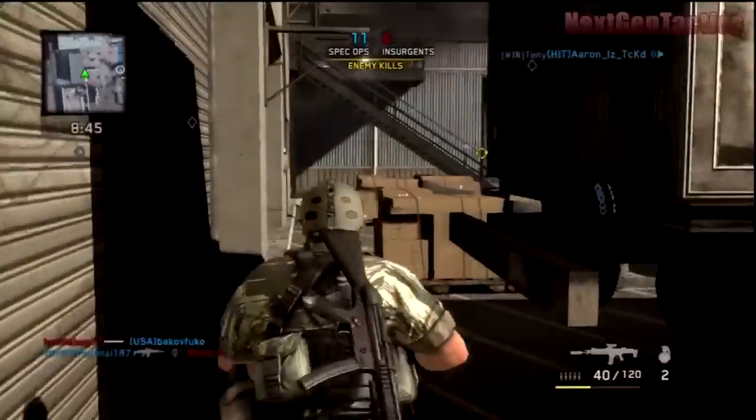SMGs are quite powerful in this game, which I think is pretty close to real life. SMGs are mostly used to pack a punch up close but can do some damage at medium range — you just don't have the versatility that an assault rifle would have. SMGs are fun to use and help at close range with tight bullet spreads, while assault rifles come in for longer range.